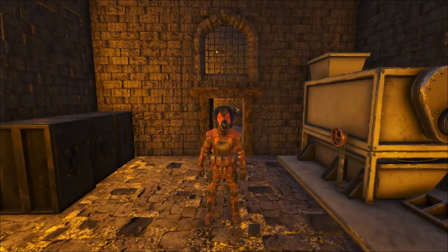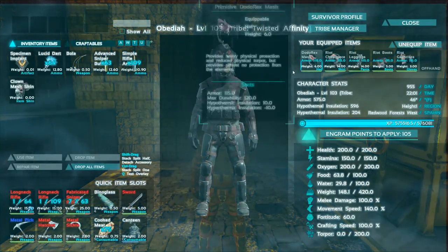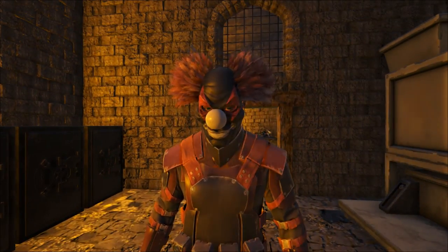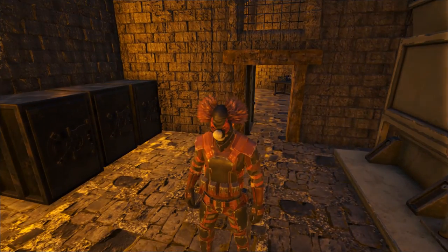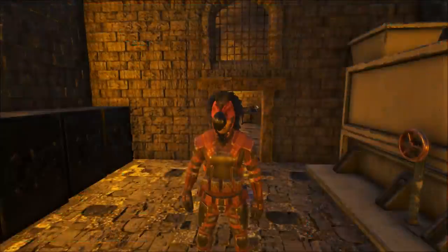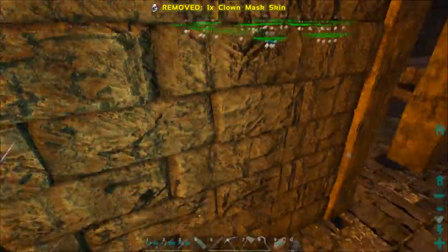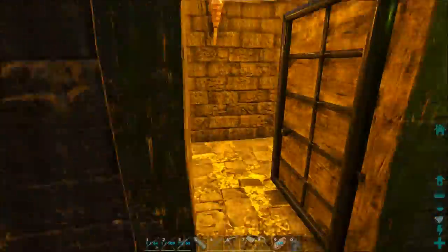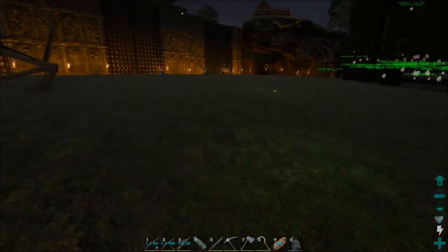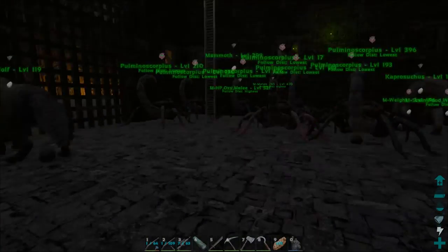All right guys, check out the armor — we're all dyed up and good to go. I almost went with the clown mask skin because it looks terrifying. Look at that, I dyed it up. I almost went with this but I decided against it just because I don't think I can handle it — that's just too much for me. So I'm using the regular dodo one we usually use. I'm gonna go ahead and fly around and see what I can find as far as quetzals, gigas, something like that, and then I will bring you all back and see exactly what we're gonna do today.